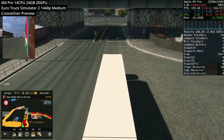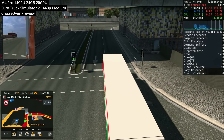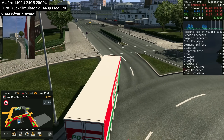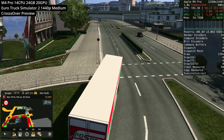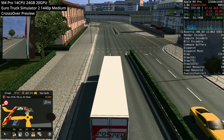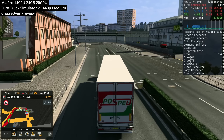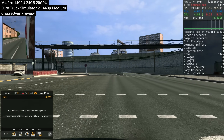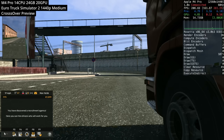The frame rate improvement with CrossOver is massive. Previously on OpenGL we were getting about 30 to 45 FPS; through CrossOver we're getting about 150 FPS plus at 1440p medium settings — despite running through multiple translation layers including Windows to Mac, Intel to ARM64, and DirectX to Metal. So even though the macOS port is unoptimized, switching to the Windows version via CrossOver gives much better performance.